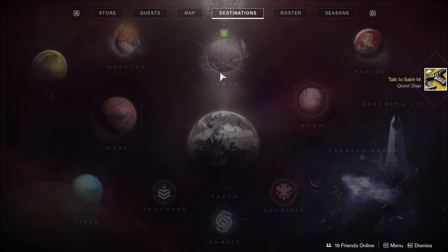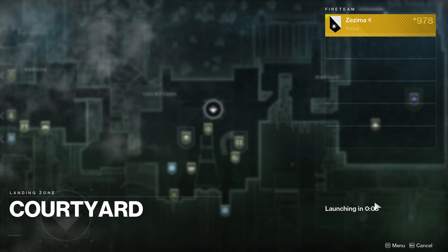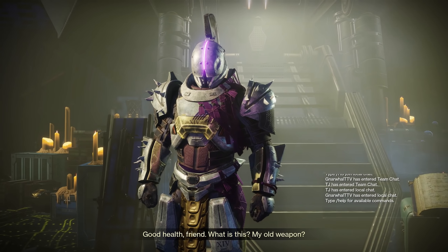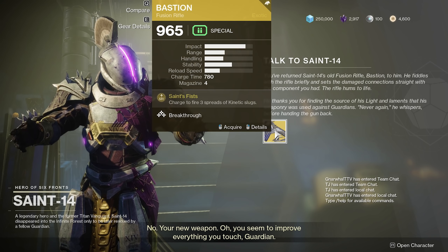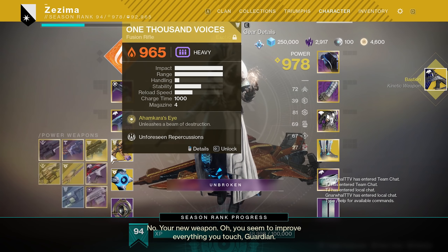You'll notice a boss that spawns — he can appear on the left or right side of the boss room. Make sure you get a shot into him before your teammates melt him, because if you don't get credit you'd have to redo that 15-minute strike. Once you kill him, you're basically done — go over to Saint-14, he'll give you a bit more dialogue, and that's it.